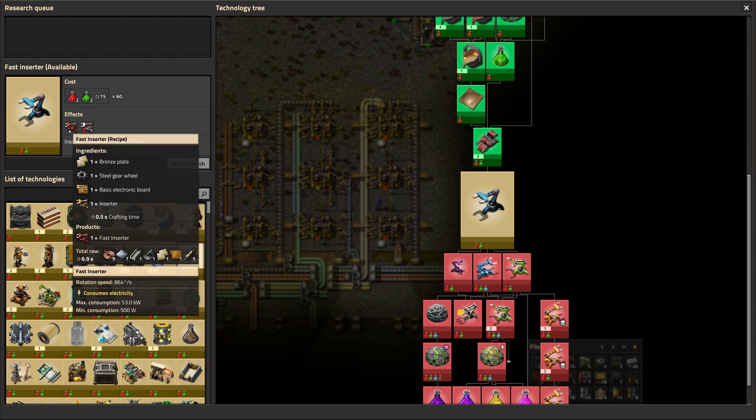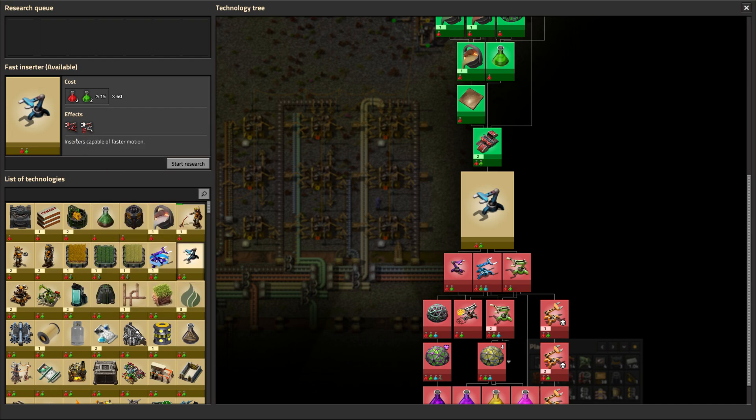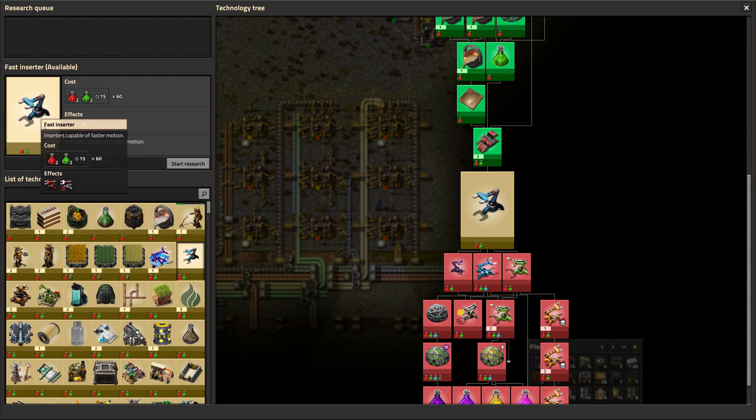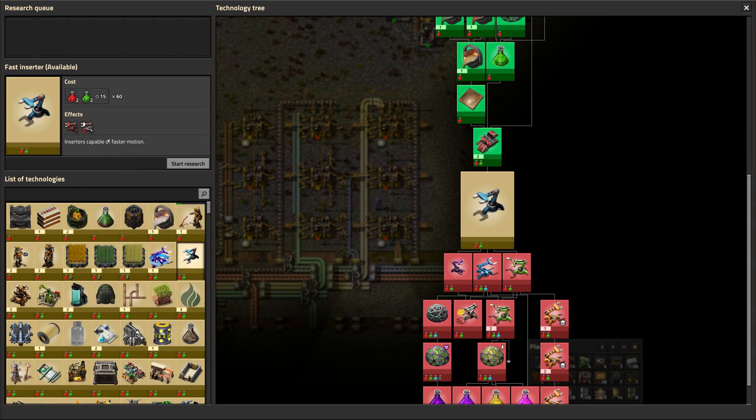So we can unlock fast inserters to use a lot of the same parts we've already been working on. It just weirds me out — they're red now. I know that the reds were the long-handed inserters, and they were actually slightly faster than yellow, so there was a reason to use them. But then they were removed from Bob's, so you just didn't use the reds anymore. And now they're back.